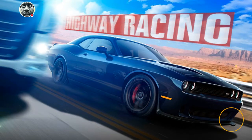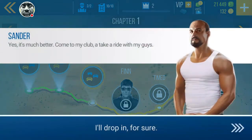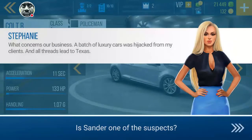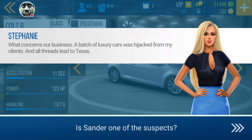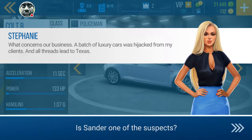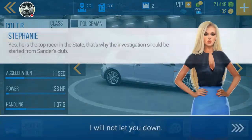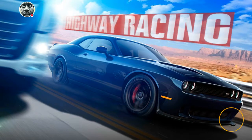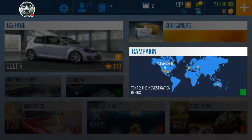I'm finding it hard to find the correct balance on the tilt — it's either too stiff or too loose. The storyline: Sanders is described as the leader of a popular Texas racing club. Stephanie is working for somebody else, and apparently we're working for Stephanie. I'm not sure if we're undercover police or some kind of detective — kind of like the storyline in CSR Racing.